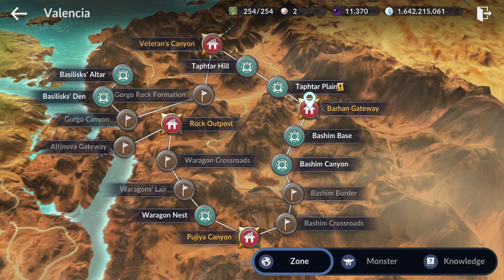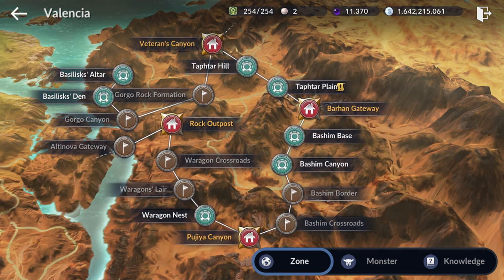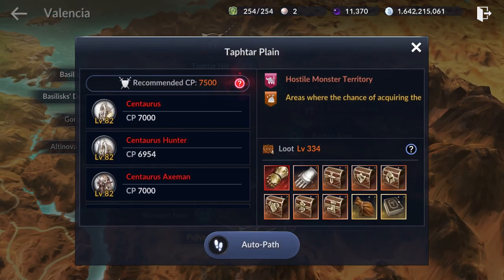The last thing I want to cover is if you are over 7,000 CP. There are two farming options for you: the first is Taptar Plank. The recommended CP at Taptar Plank is 7,500 and the loot level is 334.